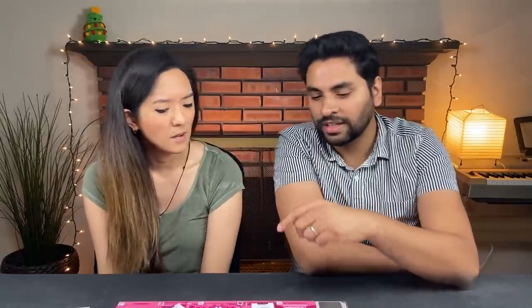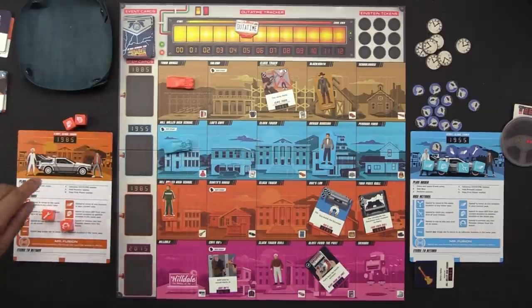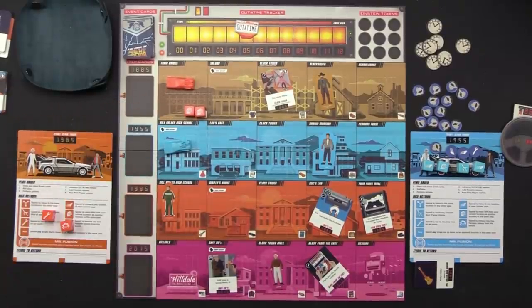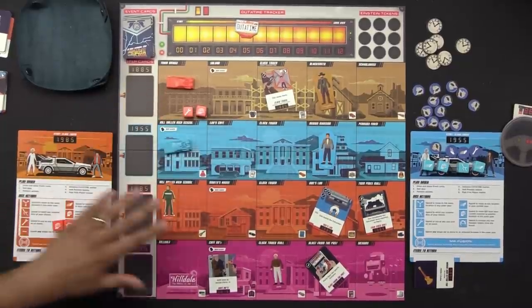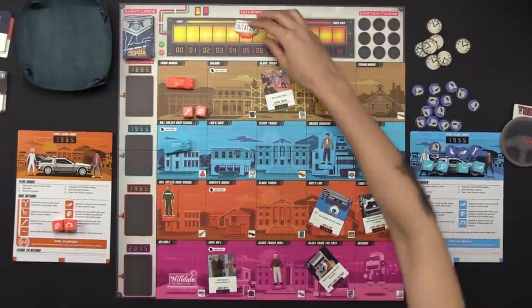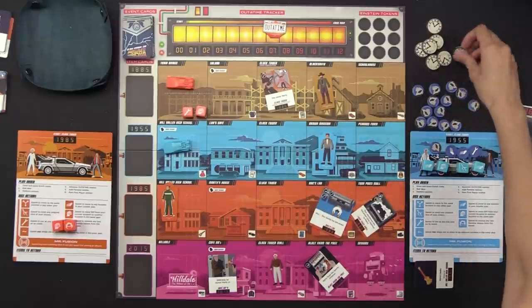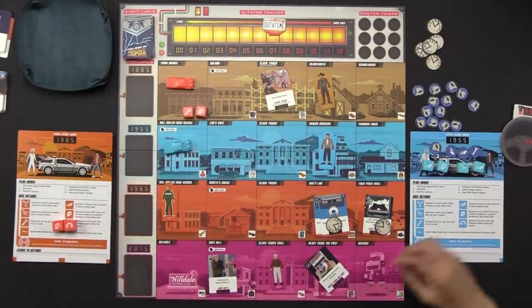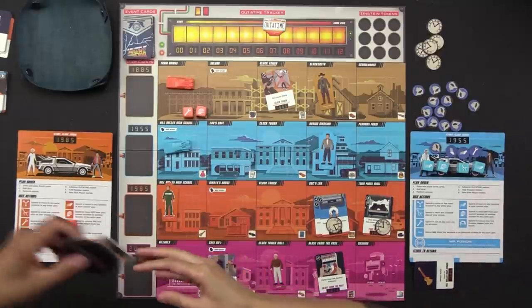We advance the out-of-time marker by two because of these locations, and they each get paradox tokens. This is the highest the out-of-time marker has been all game. We can't afford to not win this round — it would go up four to 11 and then we're very close to losing. But I'm feeling pretty good. The first player marker moves to Naveen who draws three events: 'Hoverboard chase at the clock tower,' 'Out of Gas' — arrow icons only move you one space this round — and 'Enchantment Under the Sea Dance' at Hill Valley High School 1955 — right where Naveen needs to go.